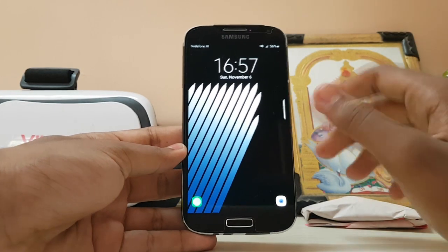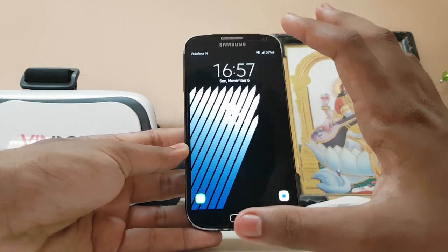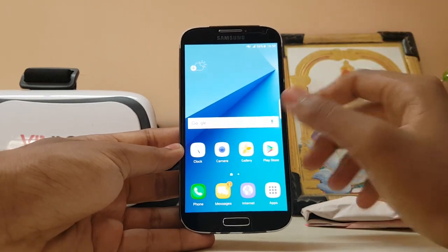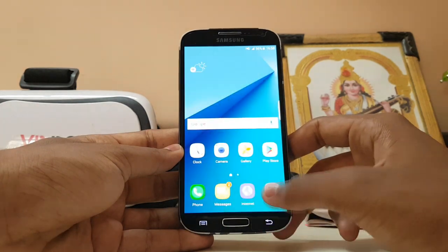In today's video we are going to take a look at First Flight v6. This is one of the last versions of this ROM and it is completely themed — not like previous versions of the mod, but now it's totally themed. As you can see, everything is very smooth because every element has been redesigned.